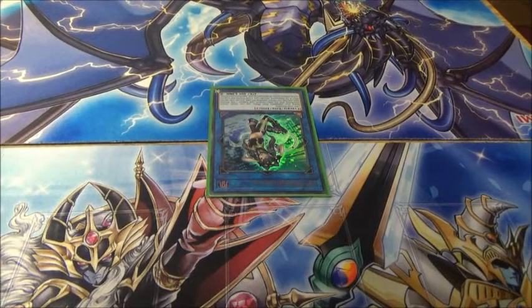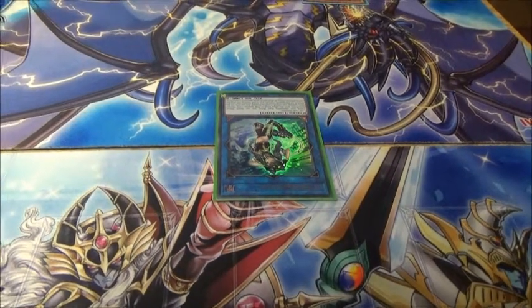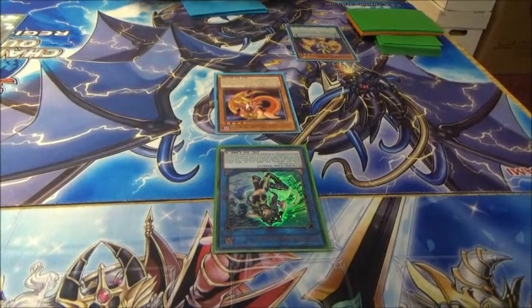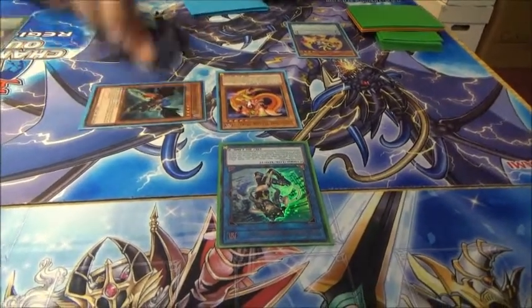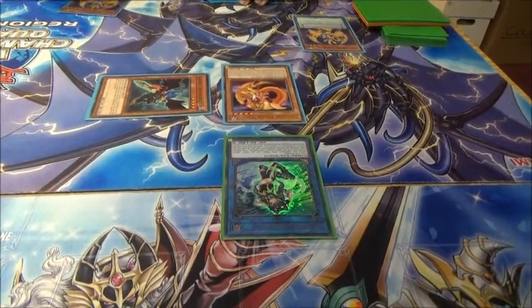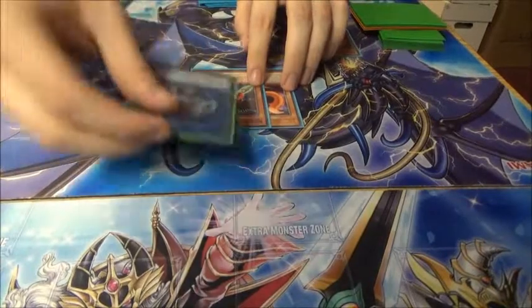Tiger is once per turn, but not hard once per turn, so we can just activate Tiger again. Res back a Yellow Martin, which is a Dark Beast-Warrior. Activate Zephyros, bounce Tiger and take 400. Now Dark Winged Beast. So now we've got all the requirements for Curious.